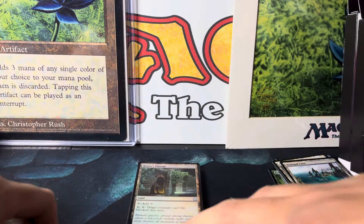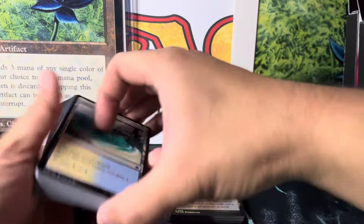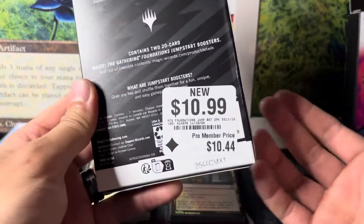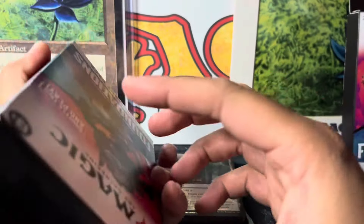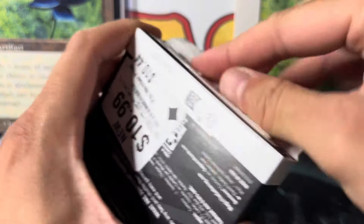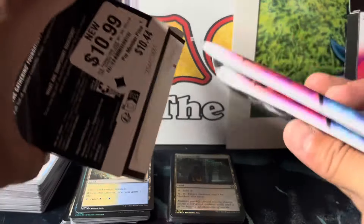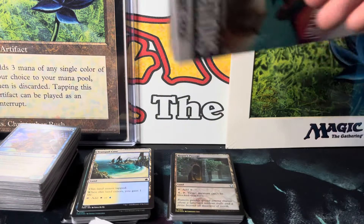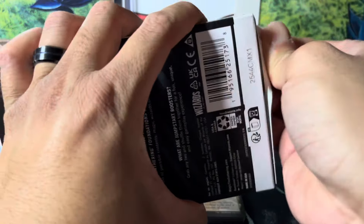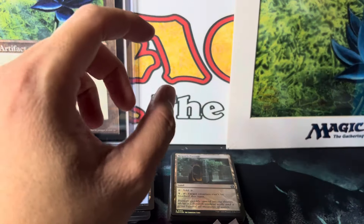Let's get into the Jumpstart packs — let me tidy up. I got these from GameStop. I had my five-dollar monthly credit, so one pack was half price and the other was regular price. These come with two packs each. There's some sticky stuff — okay, there we go. Don't mind the kids screaming outside.